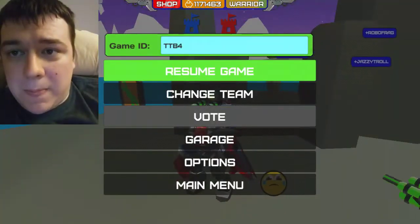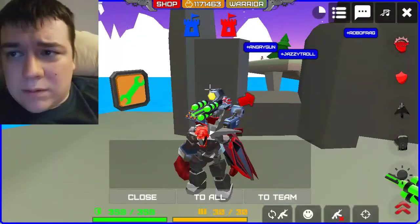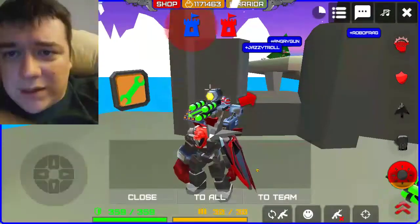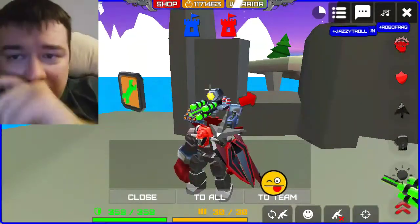Let's press the back button — that brings up the menu. Let's hit the start button — that brings up the top menu. I can't type with it.